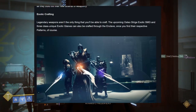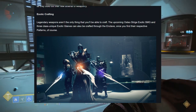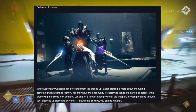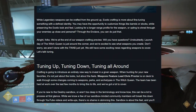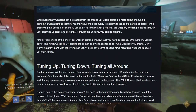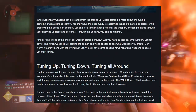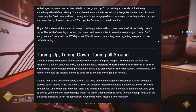Exotic crafting: legendary weapons aren't the only thing you'll be able to craft. The upcoming Osteo Striga exotic SMG and three class-unique exotic glaives can also be crafted through the Enclave once you find their respective patterns. While legendary weapons can be crafted from the ground up, exotic crafting is more about fine tuning something with a defined identity — you may have the opportunity to customize things like barrels or stocks while preserving the exotic look and feel. Looking for a longer range profile or want to shred through enemies up close? Through the Enclave, you can just do that.